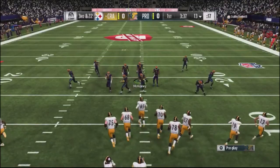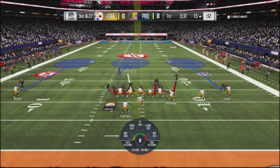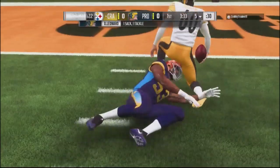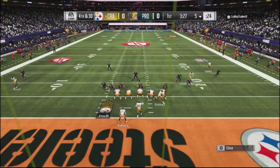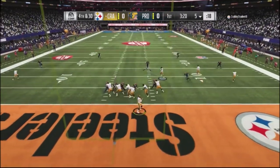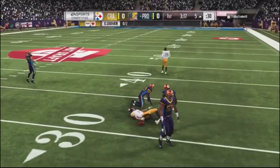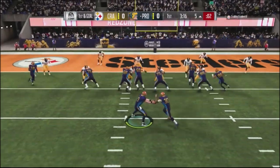This defensive strategy worked out pretty well because I put him in a third and 22 situation down in his own territory. I come with about a seven-man blitz, pressure comes in, and I get him down to fourth and 30. He should be punting the ball, but instead I jump into another blitz with a cover two shell over top, and he actually throws the ball up with two defenders there — he gets the ball down to the five yard line.